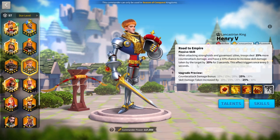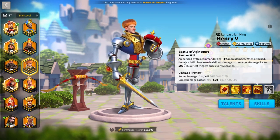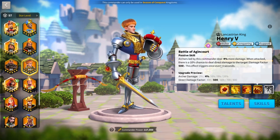Increasing your counter-attack damage is also extremely good because when people are swarming you, if you increase your counter-attack you're going to be wrecking them. The fourth skill has archers led by this commander dealing 10% more all damage, and when attacked there's a 10% chance to deal 800 direct damage factor to the target, triggering once every 5 seconds. I like the all damage — it's pure stats, very powerful. And the chance to deal direct damage factor to the target that's hitting you is even more powerful nice revenge damage.